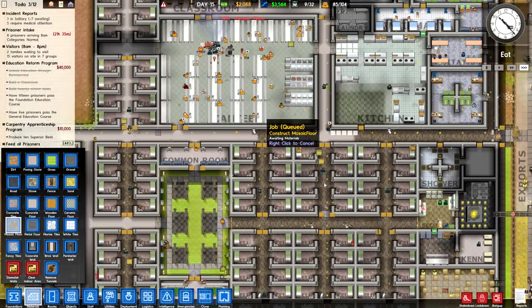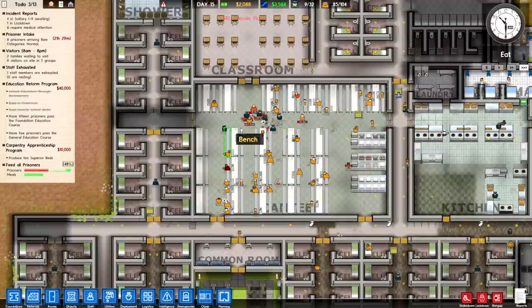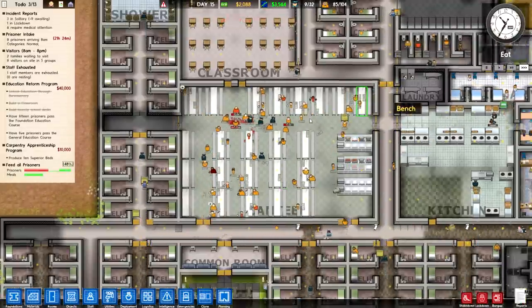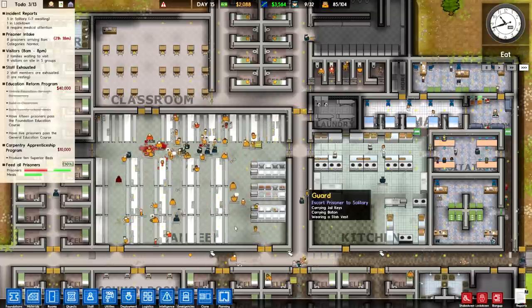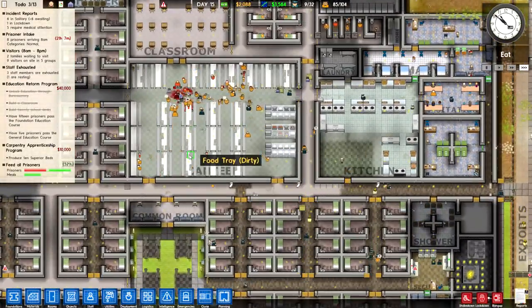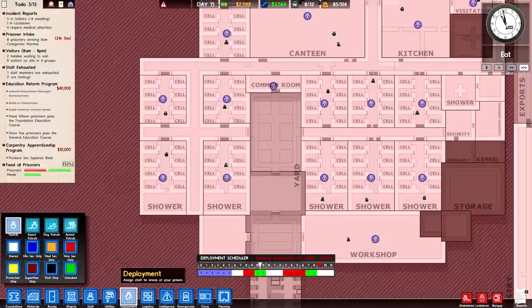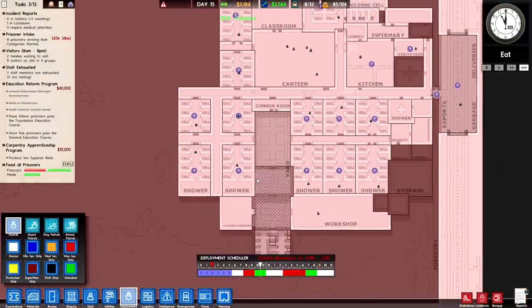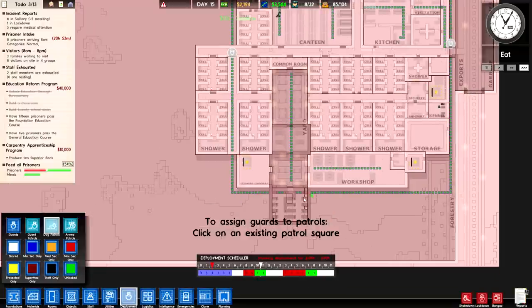We've got a pair of — ooh, deer. This is why you include five or six guards in the canteen during regular eating hours, because they will fight you. Look at that guard dog doing its duty and searching all those nasty inmates. Speaking of guard dogs, I'm going to want to change up their deployment, because with this new cell block we need to extend the patrols a little bit to accommodate.